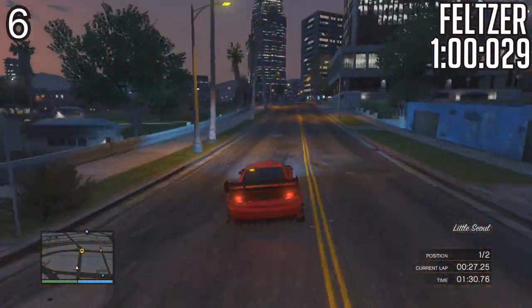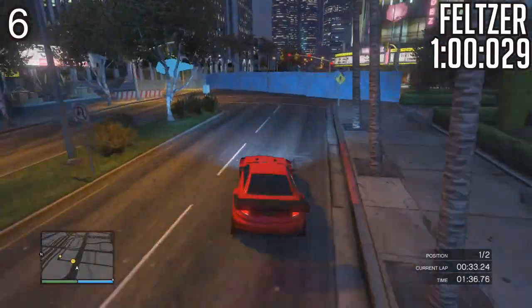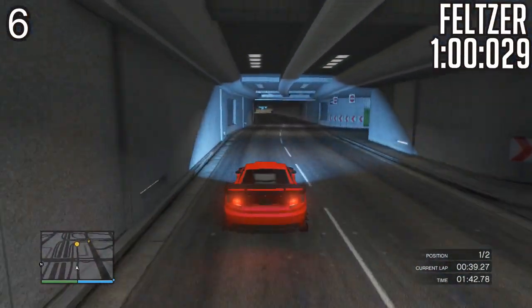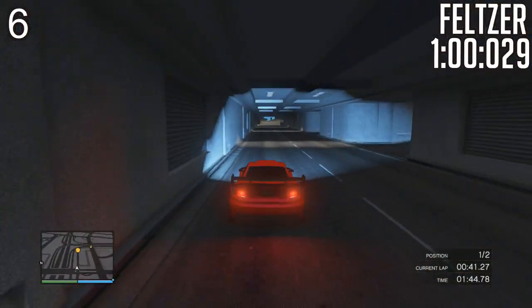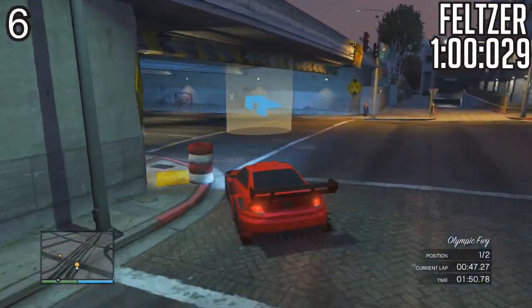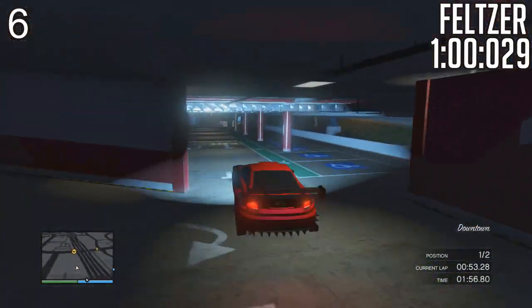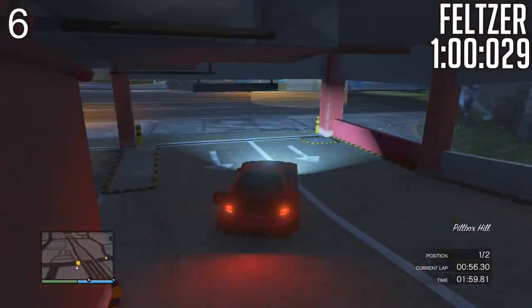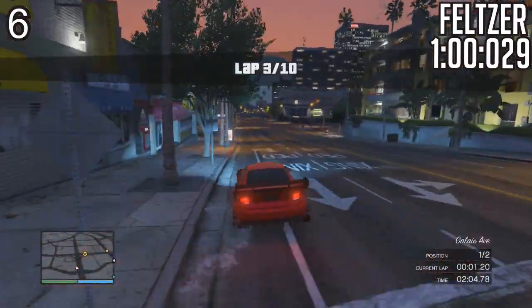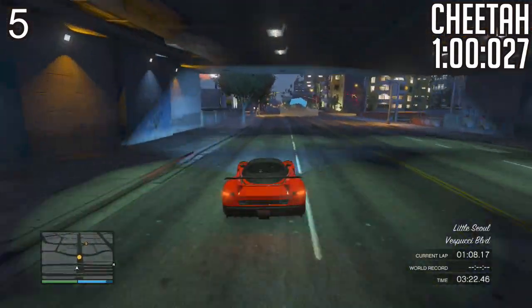The acceleration in the Feltzer is pretty awesome, and the revs benefit you if you hit the side of a wall — it works just like the Zentorno. It has longer gear ratios, and as you approach the final corner it's got a drifty feel, but it's very predictable, so it's very easy to control the car. You've got to understand how these cars work in the game — that's an important factor to racing. Anyway, at number 5, we have the Cheetah.